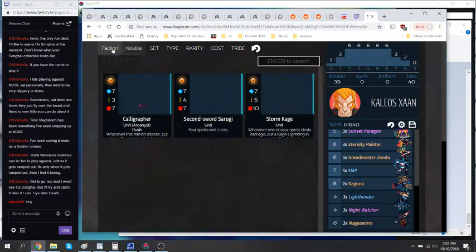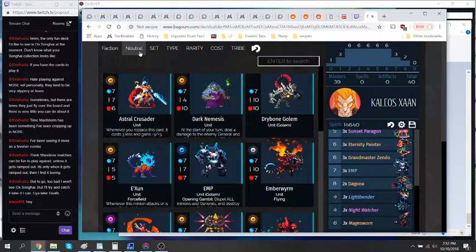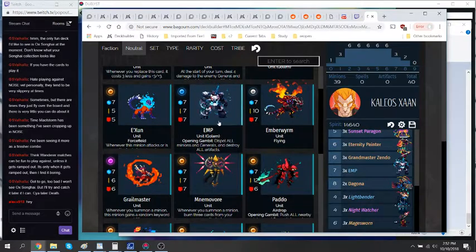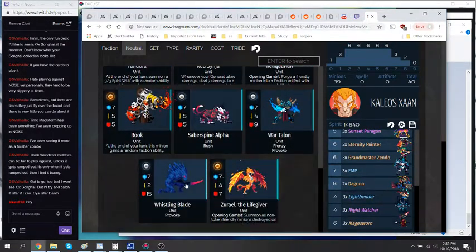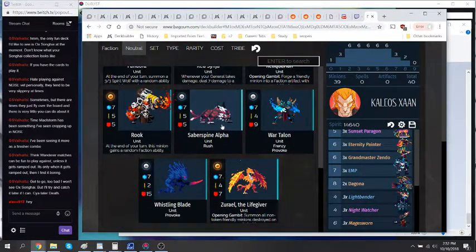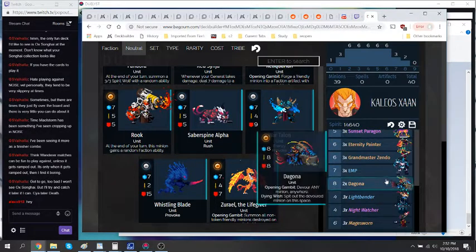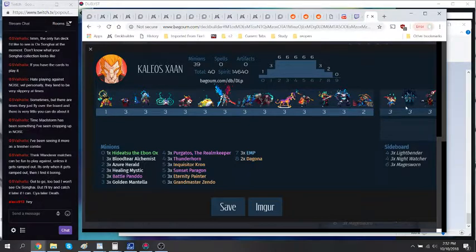At 7-mana, I don't think anything can beat EMP. Calligrapher's alright — if we were concerned about card advantage, Calligrapher helps. But we really just don't want to be playing spells in this deck — we want to be playing minions. And in the neutral side, EMP is really just where it's at. Saberspine's really the only other option, but with how the curve works, we prefer just moving on to Dagona at that point. No changes that I can see. I've put together a little bit of a side deck, so let's go ahead and load it into the client.